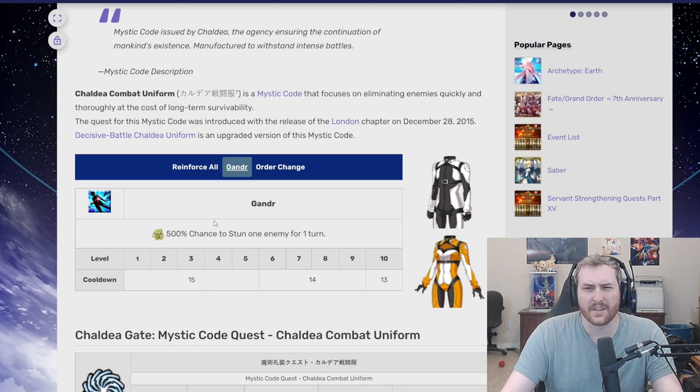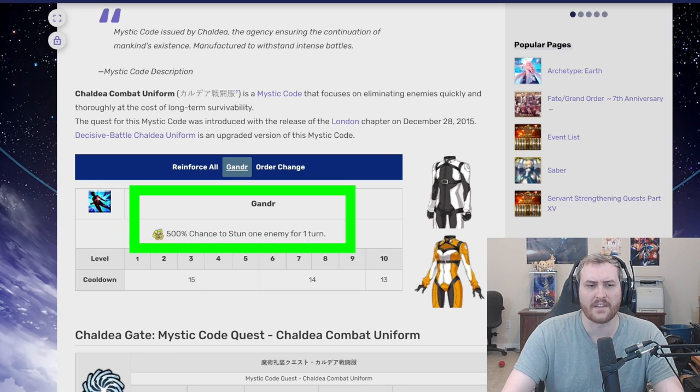A lot of people look at Gander and think it's kind of a weird defensive skill to have in a Mystic Code. In fact, when I was first playing the game, I looked at it and thought, I've been using the OG Mystic Code for years — why would I ever want to switch to something that just stuns? Because that's just delaying the inevitable. The truth is, delaying the inevitable sometimes delays it indefinitely, and that's one of the reasons why Gander can be really strong.